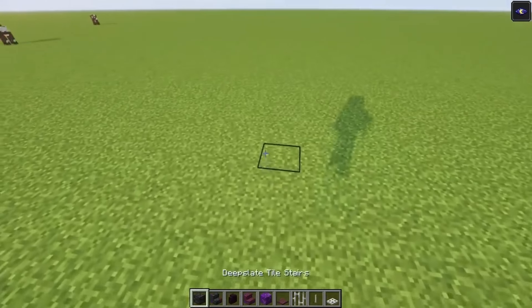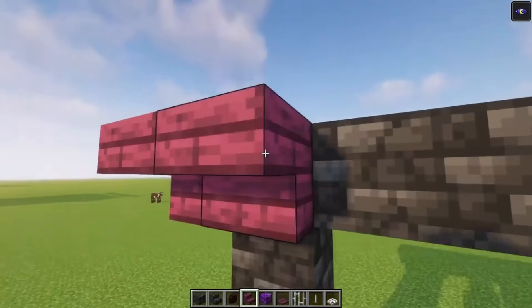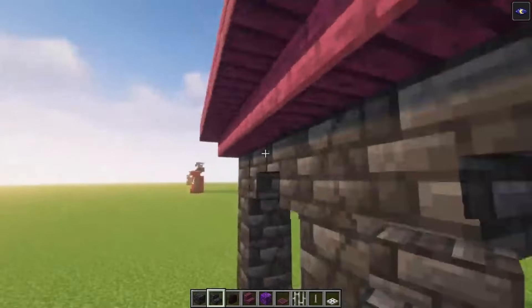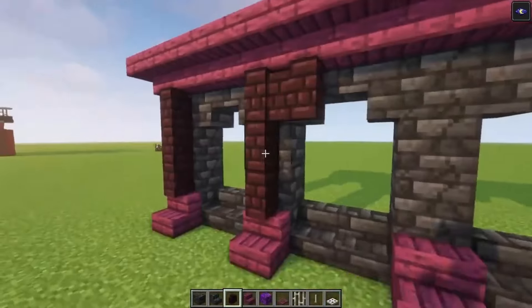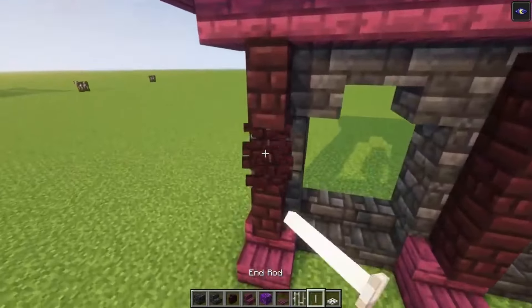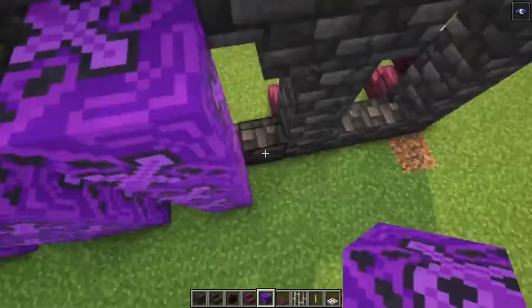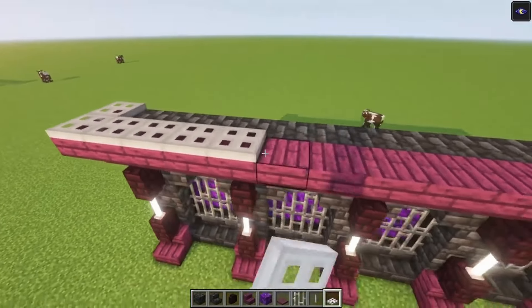For the third design I'm going to use some trapdoors again. Let's first build up the same shape — this time we are going to add the crimson stairs, then again the deep slate. We are going to place some nether brick walls as well. Now to light this up we are going to add the iron trapdoors. And now we are going to use the purple glazed terracotta.